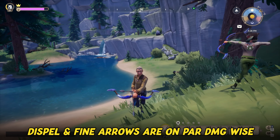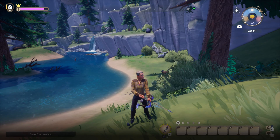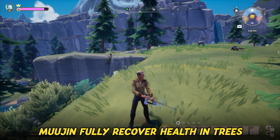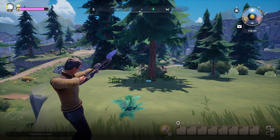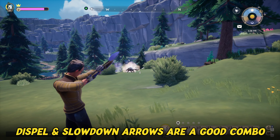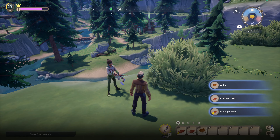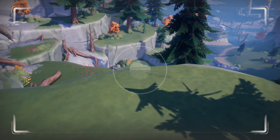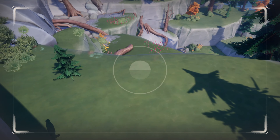They also deal the most damage as they are on par with fine arrows. Try to hit the Mujin as often as you can with Dispel Arrows before it hides in another tree. Mujin fully recover health when hiding in trees, so taking it out before it reaches another tree is key. The other player on tree-chopping duty should try to swap to their bow as fast as possible to deal additional damage. Using slowdown arrows to assist the player using Dispel Arrows is a great way to slow the Mujin's movement and give you more chances to land hits. Keep in mind that the Dispel Arrow effect only lasts for a limited time — if you don't hit the Mujin repeatedly with Dispel Arrows, they will turn invisible again.